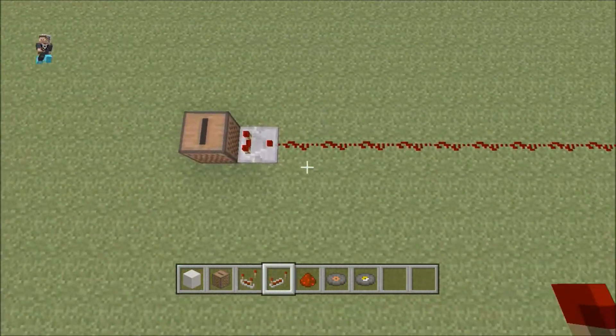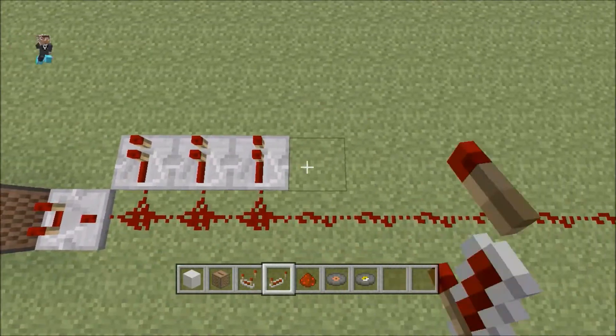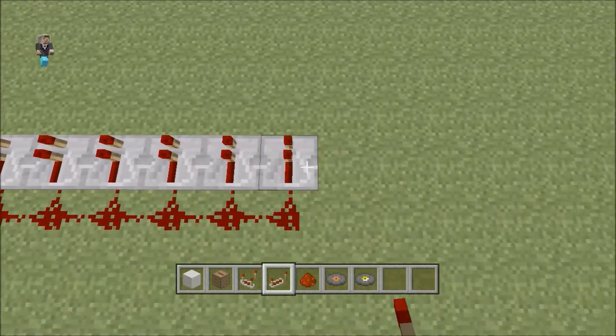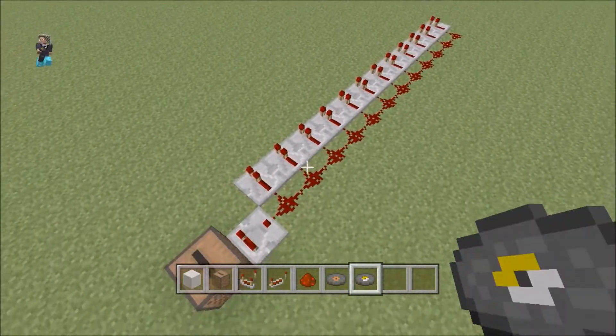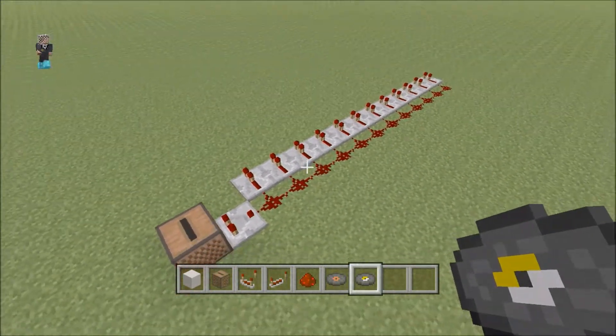Alright, those are your 12 pieces. Now, you're going to go on one side of it, and you're just going to place a bunch of repeaters on the side of all those. So once you've got that, you have to decide what disc you want.